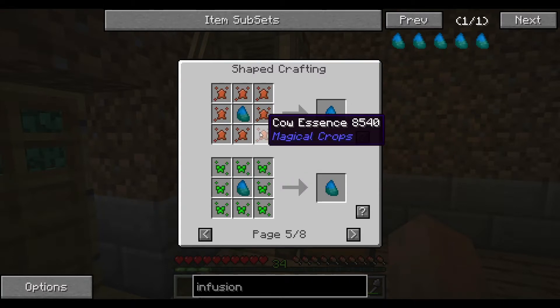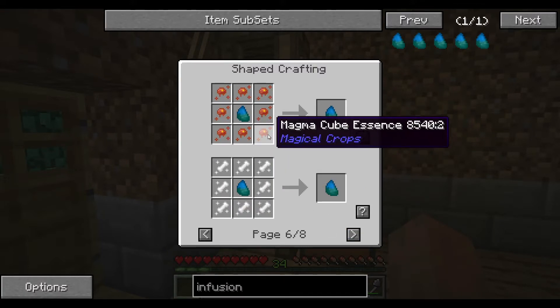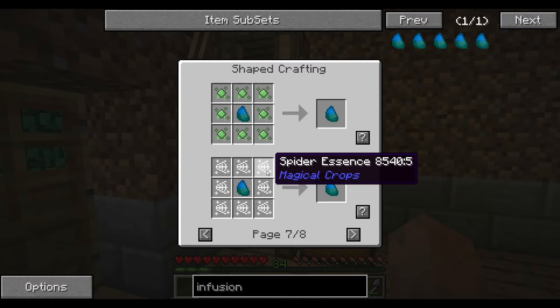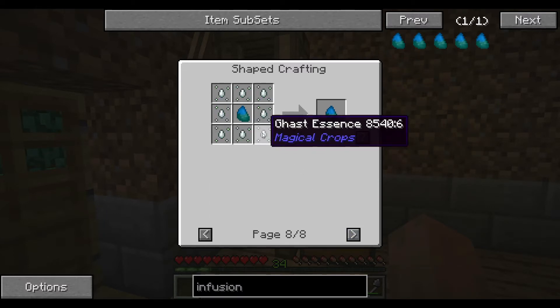Cow gives you hide. Creeper — I think it gives you gunpowder. None of this stuff gives you eggs. Magma cube gives you magma — I don't remember exactly. Skeleton gives you bones. Slime gives you slime. Spider gives you silk. Ghast, I believe, gives you the tears.